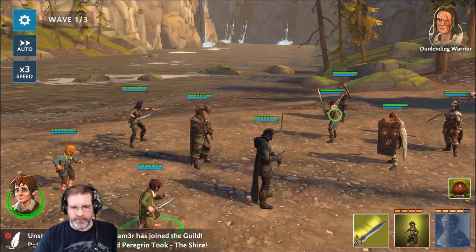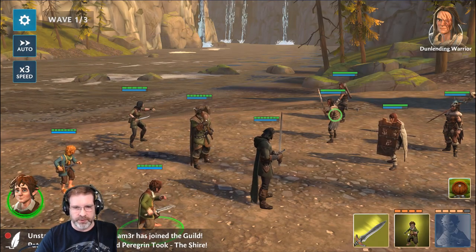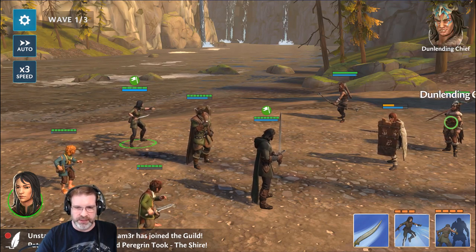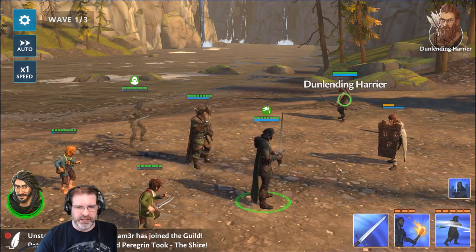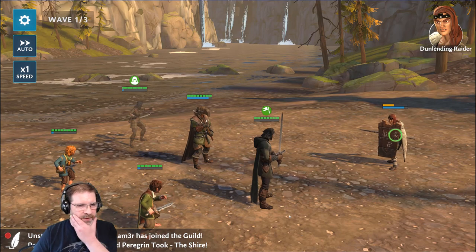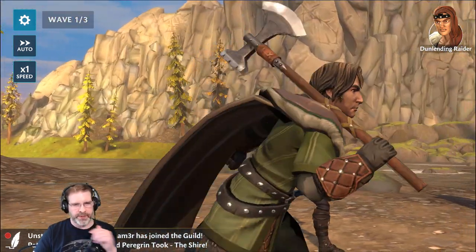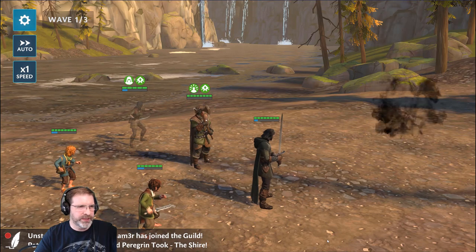I can click and hold to bring up the whole list of abilities. There are adjacent attacks — let me slow it down for some animations. There's a double-up attack between characters who synergize well, like this guy and Swift Blade here. The animations are pretty cool. Frodo's animation is interesting — watch this — disappears, boom, gets rid of him.